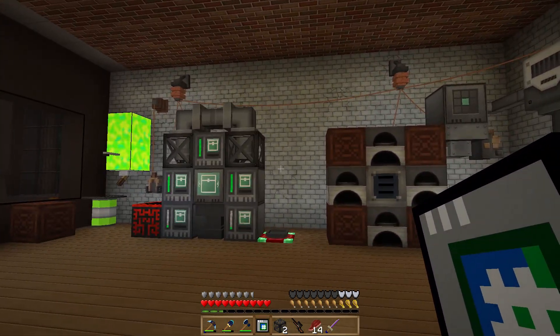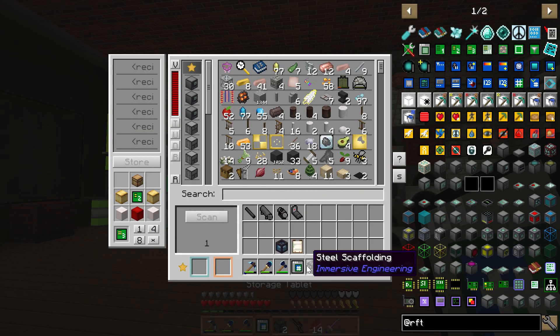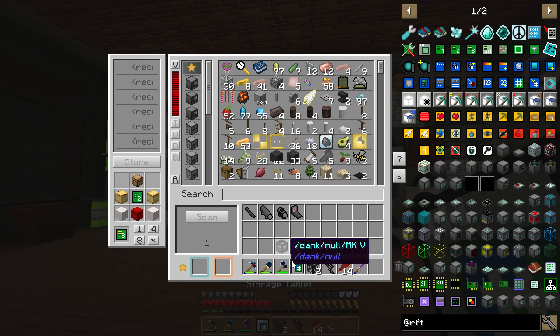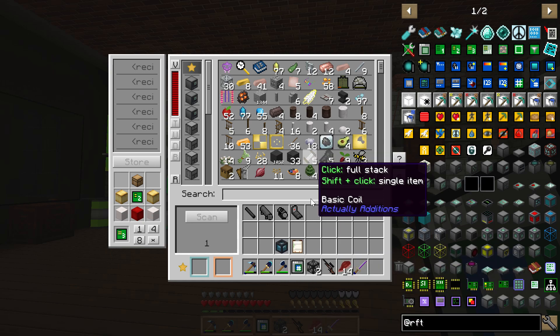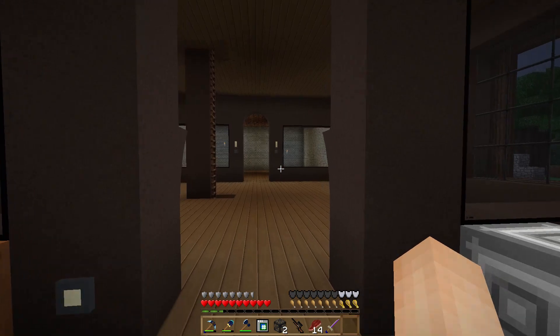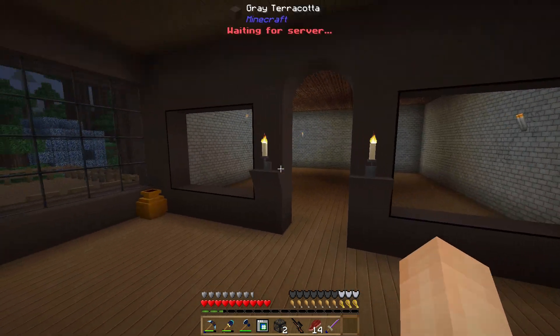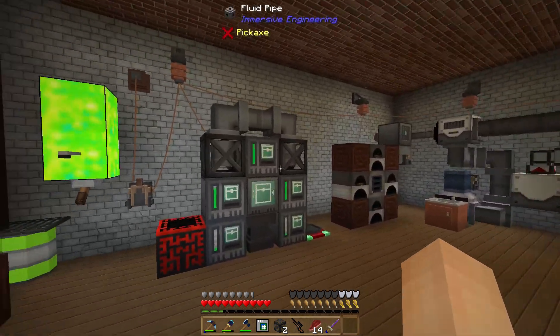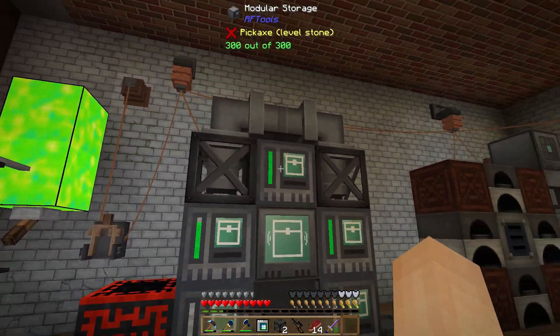It doesn't use very much power — just 100 RF every time you open it, and a little bit when you put blocks in and out. I've been using it like crazy all over the place and haven't been having any problems at all. That's basically our storage system.